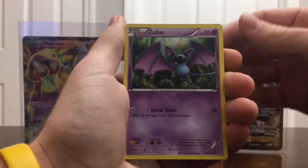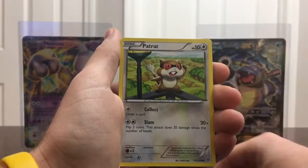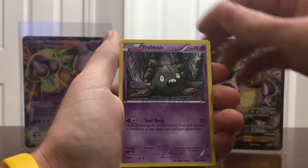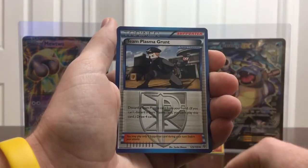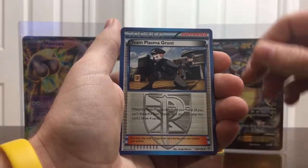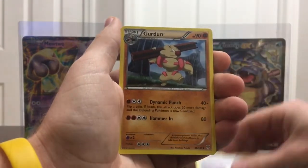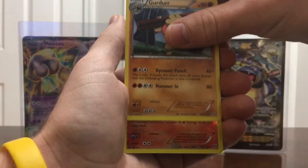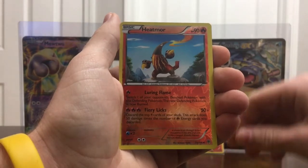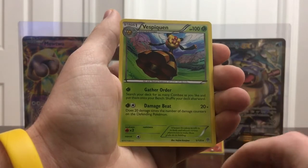I did three in front of two, hopefully that is the pack trick. We have a Zubat, a Patrat, a Trubbish, a Rufflet, a Combee, a Team Plasma Grunt Trainer Supporter card, an Escape Rope, and a Giratina. The reverse holo is a Heatmor — it is an Uncommon. And our actual rare is a Vespiquen non-holo. Not a bad pack — considering I don't know what I'm looking for, I can't really say it's a horrible pack.